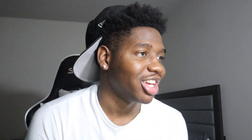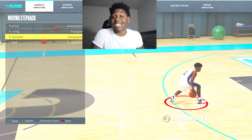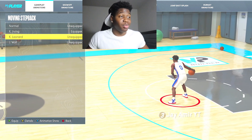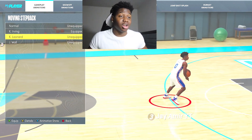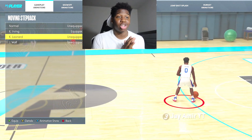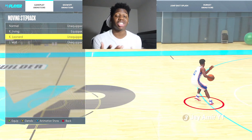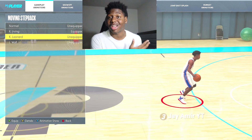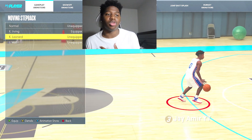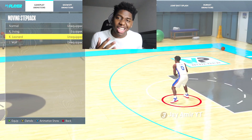For the moving step back, I would choose Kawhi Leonard. Like I said, Kawhi Leonard has been blessed with all of the best dribble moves for people under 70 ball handling. The step back does a nice little pause, and it actually complements the other moves — it basically matches John Wall, so the animation is very consistent. You know what you're gonna get when you do these moves.